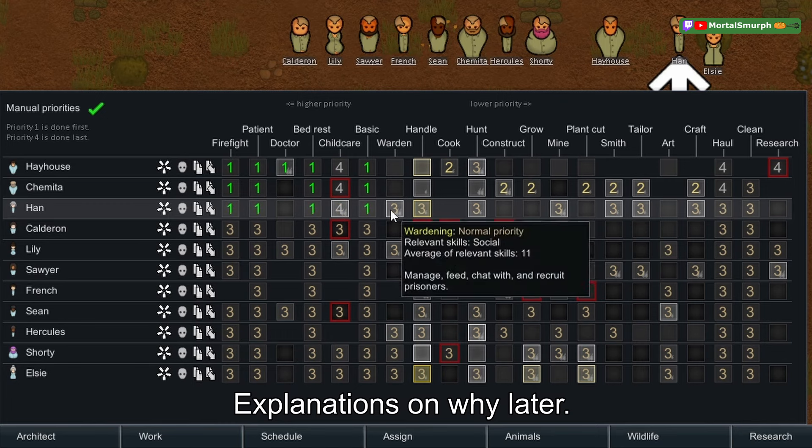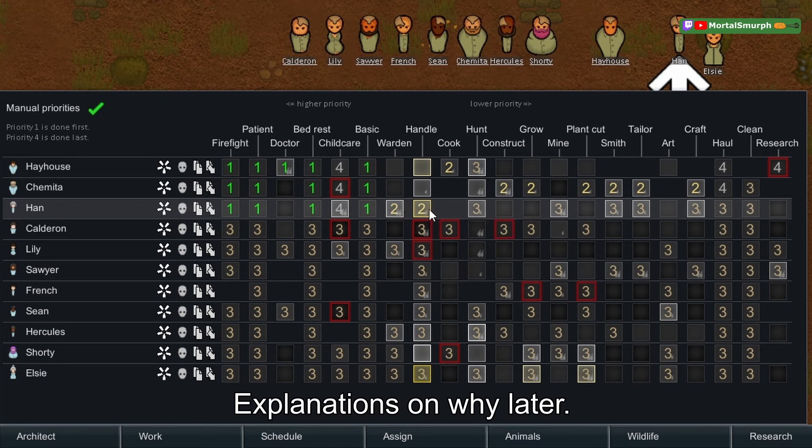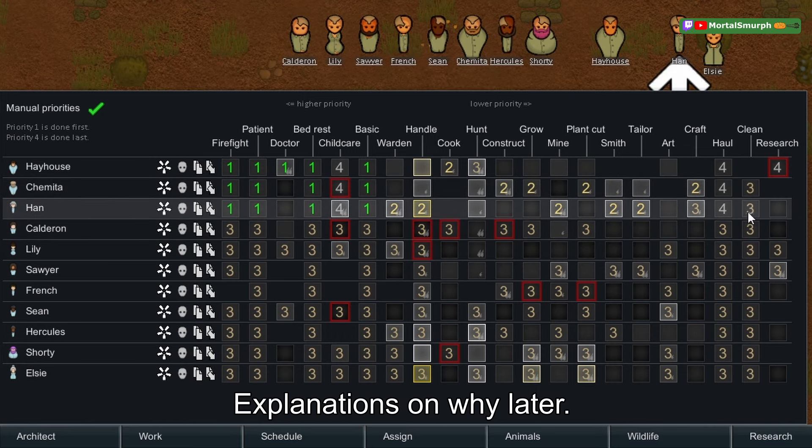For Han, firefighting, patient bed rest, basic, childcare — you've got a passion for handling so do that, then if it's done do some mining. You're even better at crafting, so do crafting first, then if you don't have anything to do: clean, then haul, then research. You would do this down the whole list for everybody.